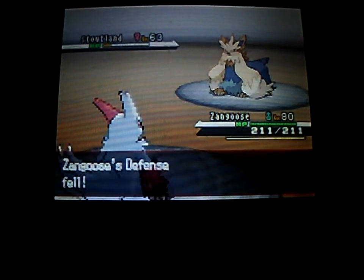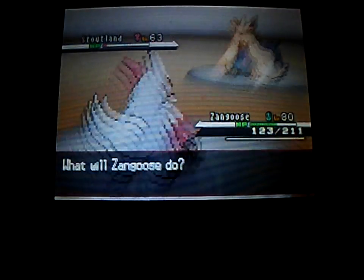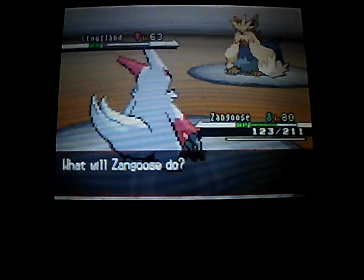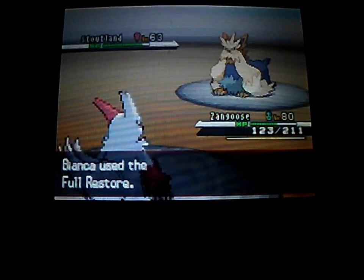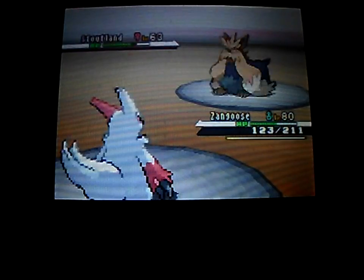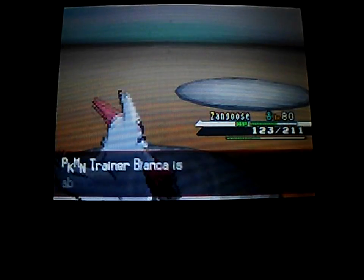I'll use Close Combat — that should kill her Stoutland. How could that not kill it? Stoutland has a lot of defense and it used Wild Charge. In Pokemon Black and White you can battle Bianca on the weekends and Cheren on the weekdays, but in this game I have no idea. She's going to heal, so I use Close Combat again — okay, goodbye Stoutland! 466 experience points.